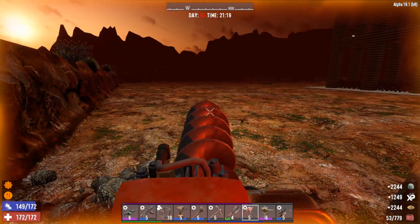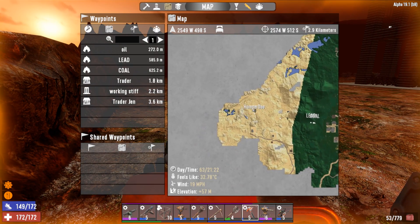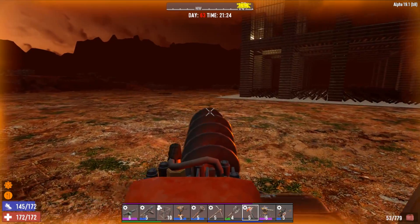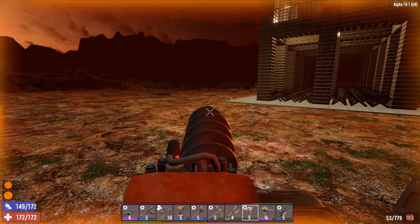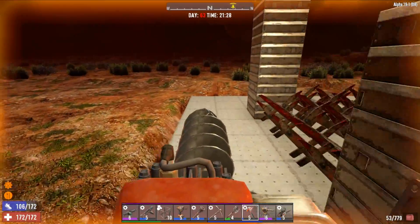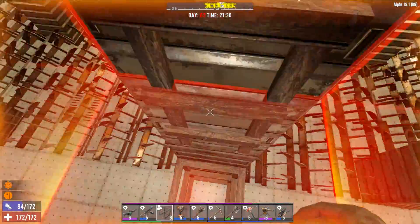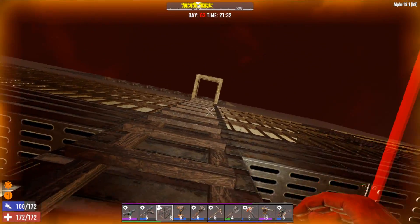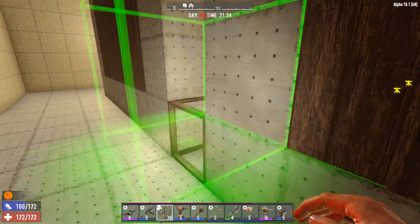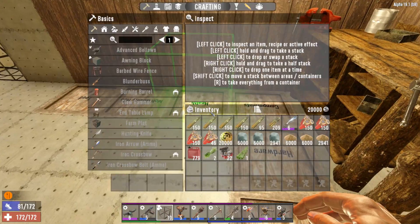I did about a three-wide pass on each side of the base, so we have a nice flat area. We got two and a half stacks of sand in that little bit of time — saved a lot of time and needed to flatten the area anyway, so it's a huge win-win. We're 30 minutes away from horde night in game. Let's get upstairs, put this stuff away, and take on the horde. Are we gonna get some bomber zombies tonight? Some demos? We'll find out.